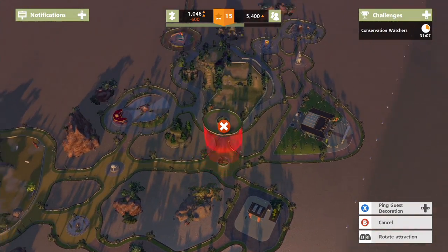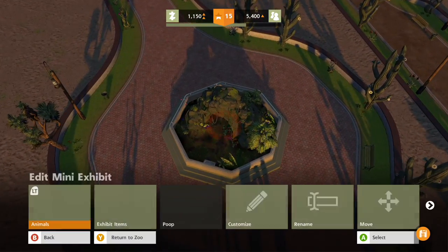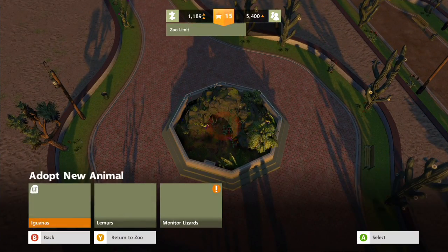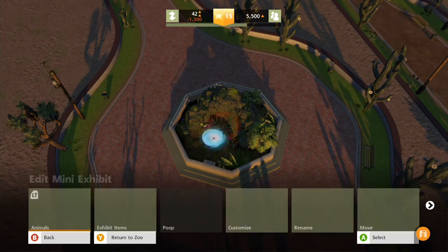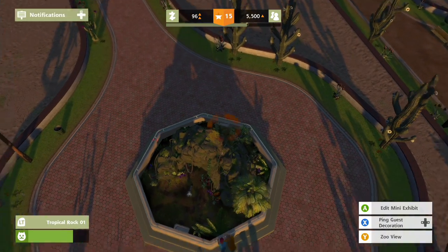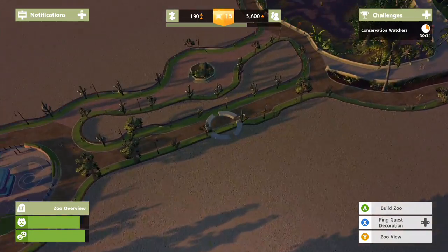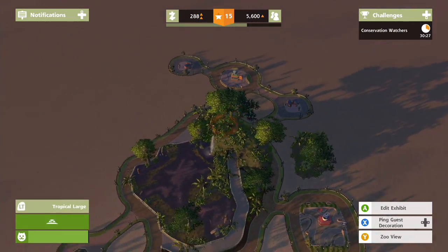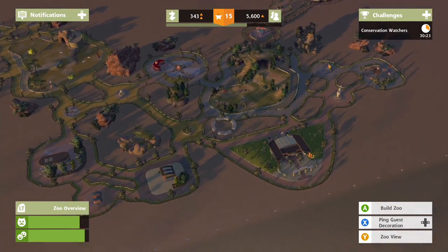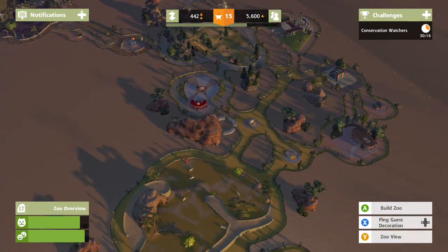Let's go for a mini exhibit - a tropical rock. Let's try to fill the gap over here because not much is really going on. Let's adopt some animals - let's go and get some lemurs. I can't afford some of them, but you I can afford - in you hop, come on then. Give items, all good. I really want to get rid of that path there - the path is stupid, but oh well, these things happen.